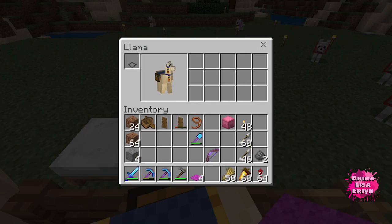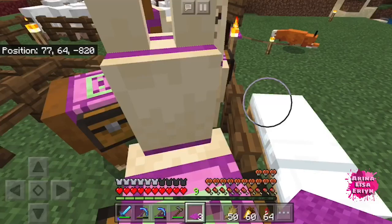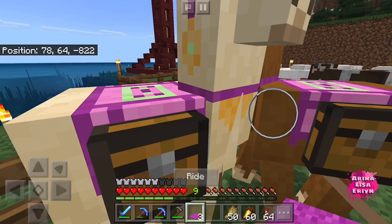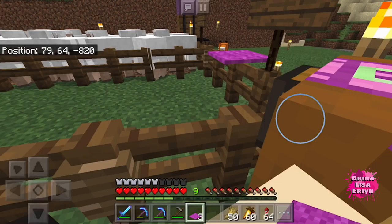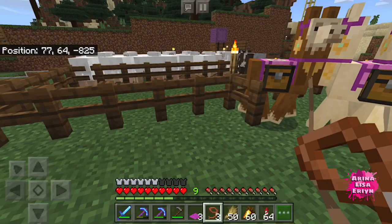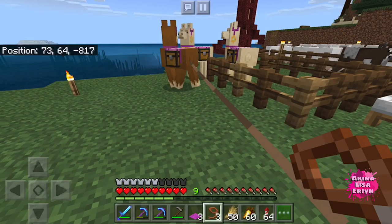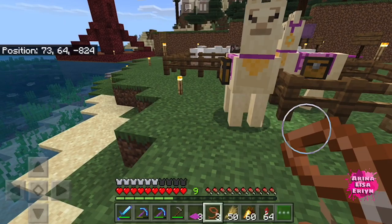This particular llama has nine slots. How about you guys? You've only got three. Why do you only have three slots? How about you? One, two, three, four, five — you've got 15 slots! I'm gonna hit you. You better not run away. I put a carpet on you. So you've got carpets and you've got chests. I did not know llamas have different sizes — this is so cute.